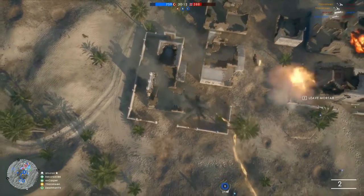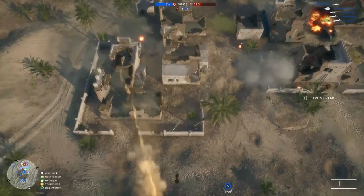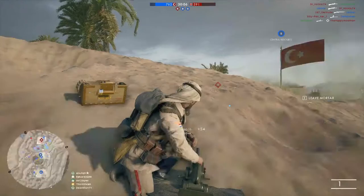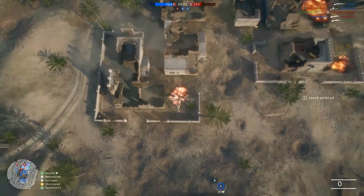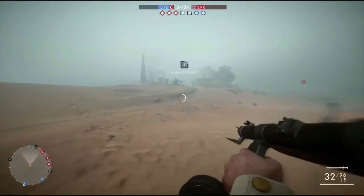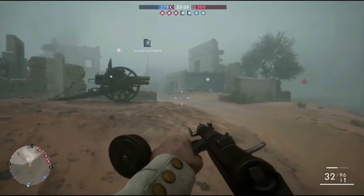Firing a mortar gives you a bird's eye view of the battlefield, so if you're trying to take an objective, use the mortars to relay enemy positions to your teammates even if those enemies are behind cover and cannot be spotted. Even if you're not partied up, you can still use this tactic to get a good idea of how many enemies are defending a position before you rush in.